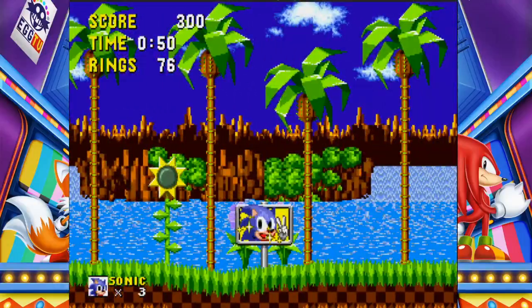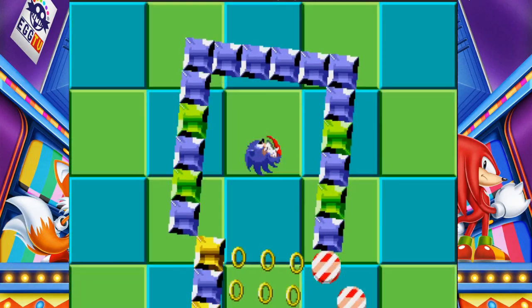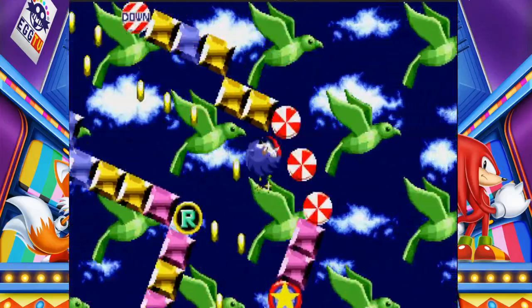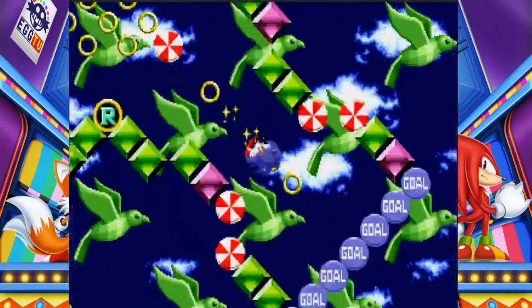And bam. All you have to do is get 50 coins, make it to the end, and there opens up the emerald. And that's literally all. I'm actually going to try to get it — I'm going to see how I do. But that's how you get it.